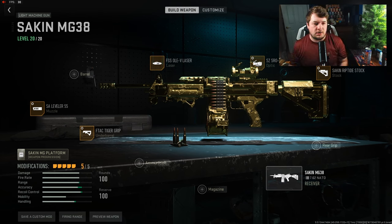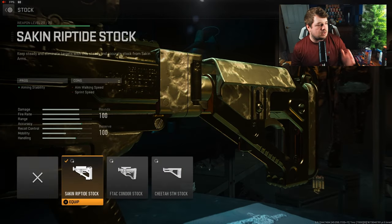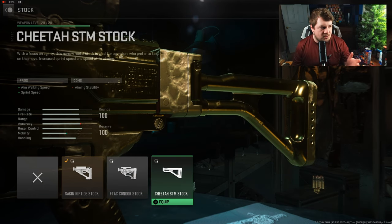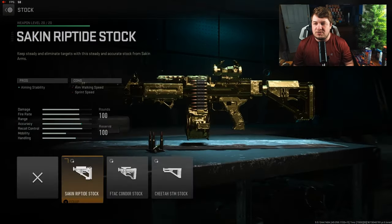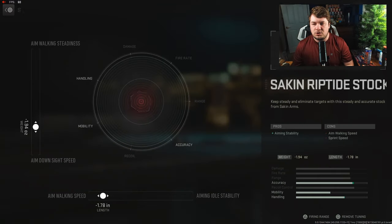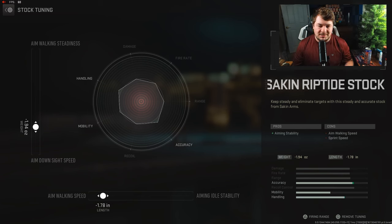Let's get started. We're beginning with the stock — the Sakin Riptide — which gives you aiming stability. Honestly, this is the best stock I could find for this weapon with this particular build. The other options have higher recoil than accuracy, and if we go for aim walking speed and sprint speed, we're sacrificing even more aiming stability, which is what really knocks the accuracy overall. That side-to-side bounce makes it harder to use, so aiming stability is the best choice.